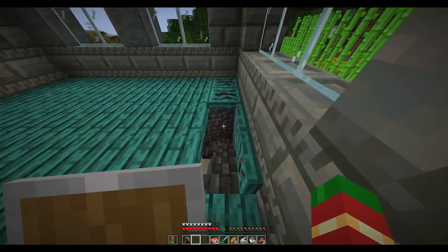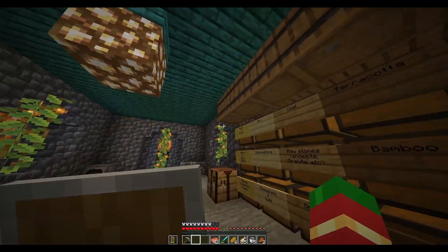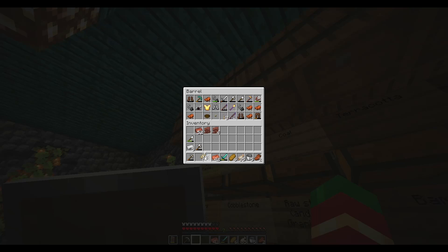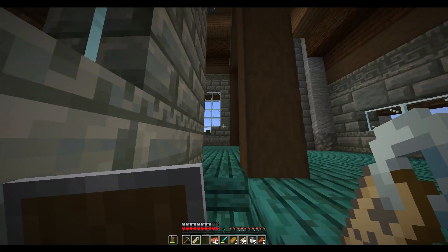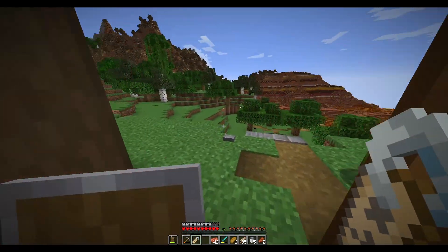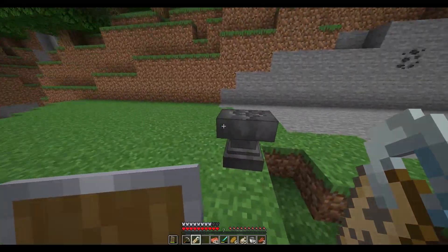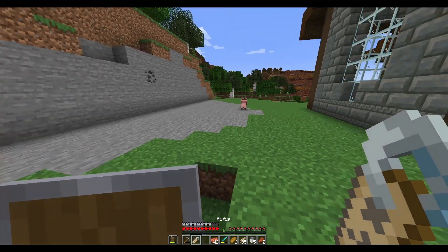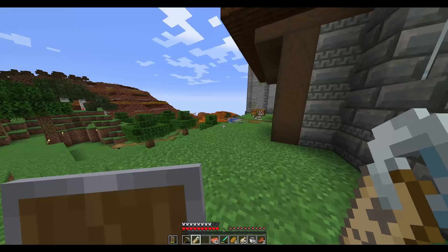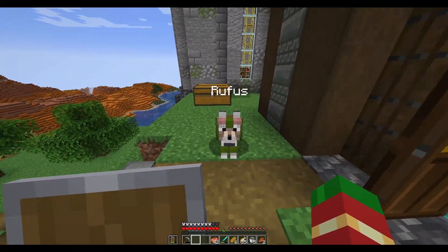One thing I do want to do today is name my dog outside. So we haven't done any naming. Hopefully I've got enough levels. I definitely have enough name tags. My anvil is outside. I don't know how much health my anvil has got, actually. It's on its last legs for sure. But it's out here. So I am going to name my dog Rufus. Rufus the Hound. Rufus did a good job today, very very good company. There you go, Rufus.